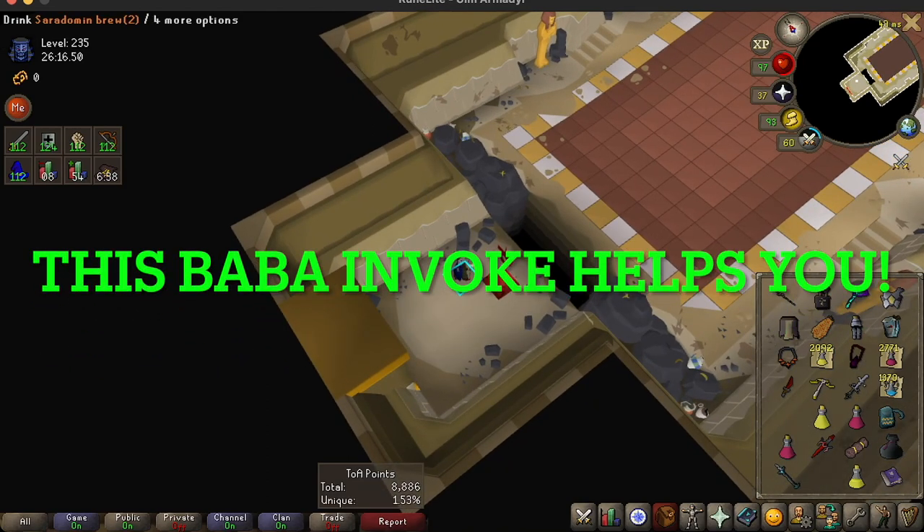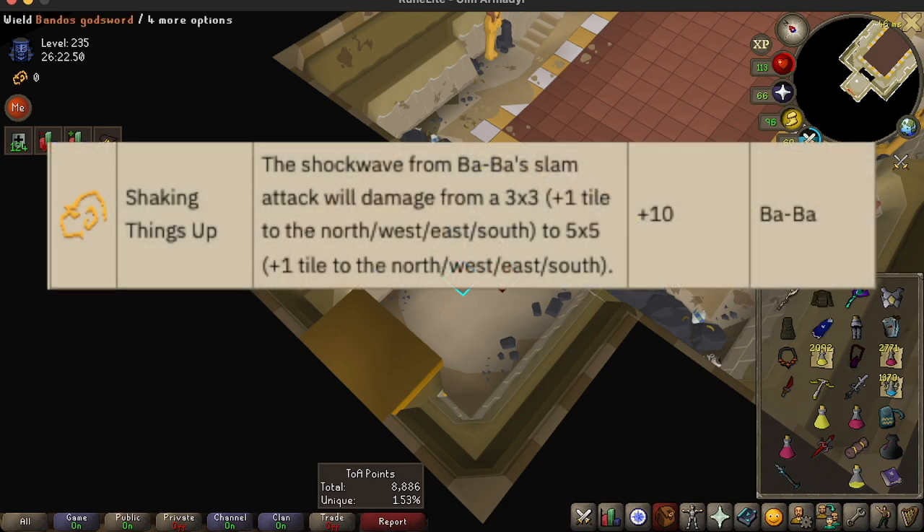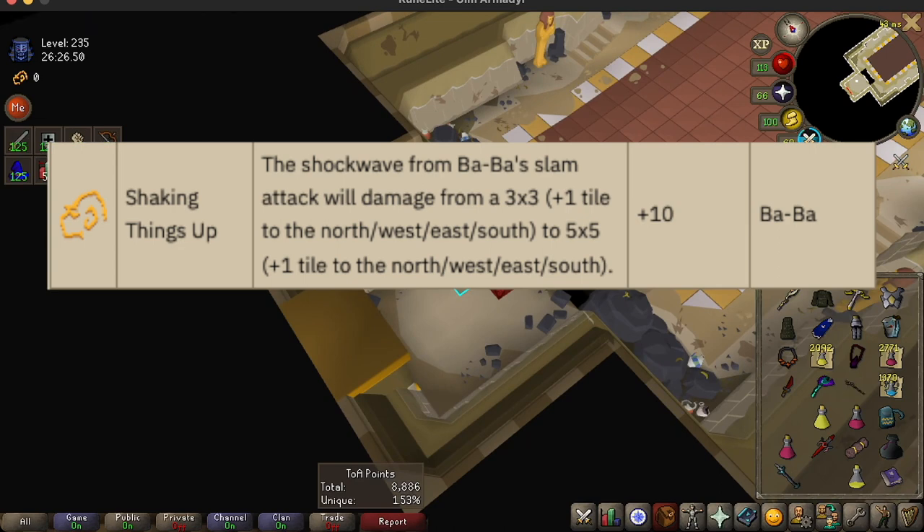Greetings everybody. Today we're going to talk about an invocation from Baba that actually helps you. This invocation is Shake Things Up. Shake Things Up allows Baba's slam attack to go from a 3x3 to a 5x5.